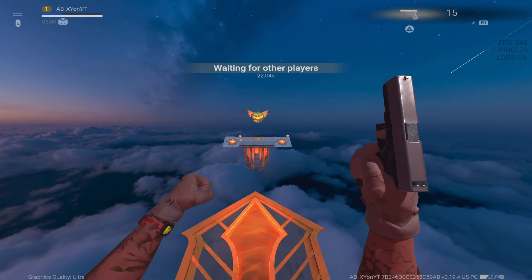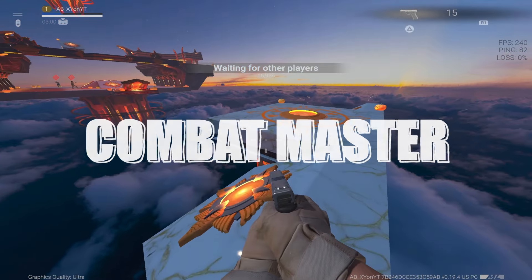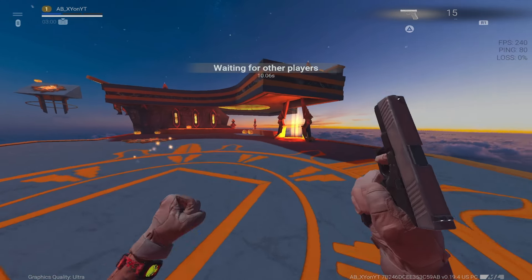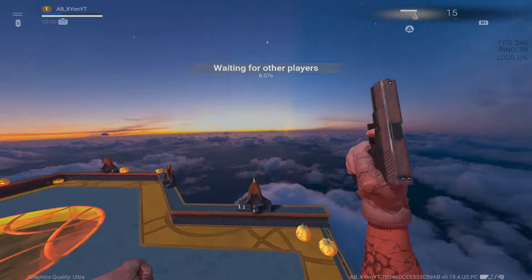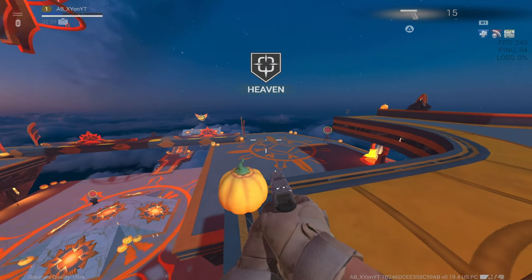What's up everybody, it's your boy AB, welcome to the channel and welcome to today's very spooky special. Combat Master dropped a brand new update — this one is Halloween Part One. Apparently we're getting a Halloween series; Part Two is supposed to be releasing soon according to their teaser trailer on their official YouTube page. We have a new mode called Fight Yard and a brand new map called Heaven.